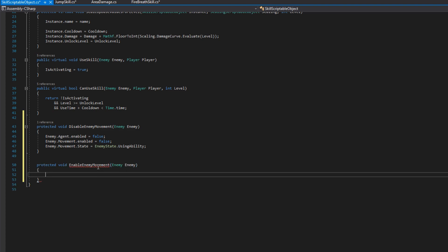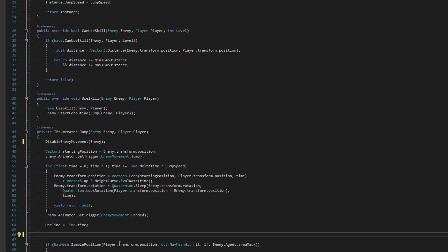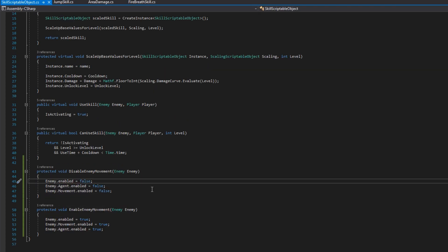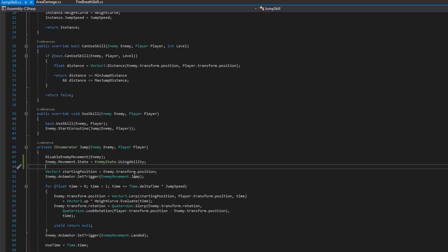I'll cut that code from the jump skill and define a new protected void DisableEnemyMovement method on SkillScriptableObject, pasting in the enemy agent enabled false and enemy movement enabled false lines. I'll also define protected void EnableEnemyMovement to re-enable them. I'm removing the state assignment from DisableEnemyMovement because the enemy state isn't necessarily tied to movement — for instant cast skills we wouldn't set UsingAbility, and it doesn't conceptually belong there. Instead, each individual skill will explicitly set the enemy movement state to UsingAbility after calling DisableEnemyMovement.